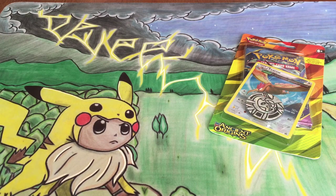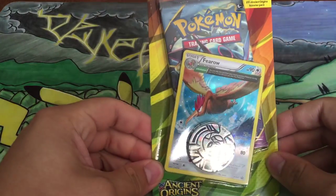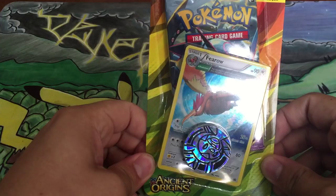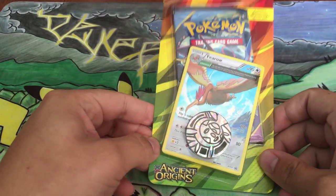You can get in contact with him and he'll figure out if you guys want to do a mat with him or not. But anyways, we have this really cool Firo blister pack, which I really like that artwork on that Firo, so I was like might as well get it.